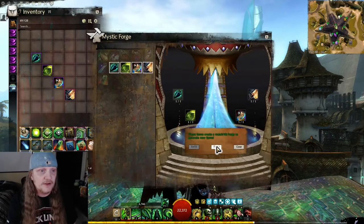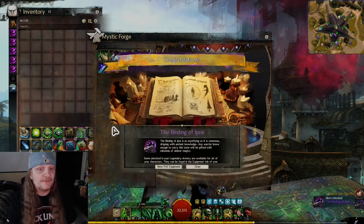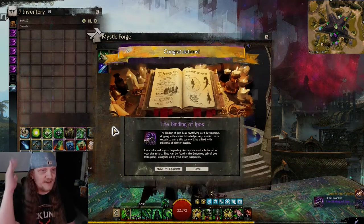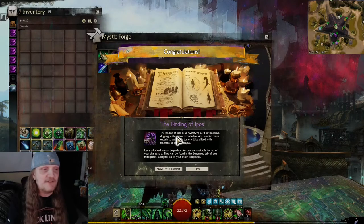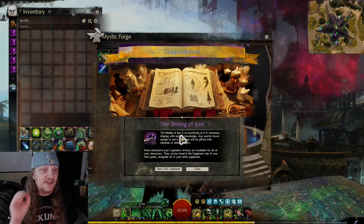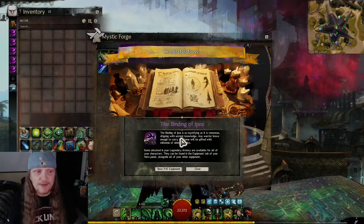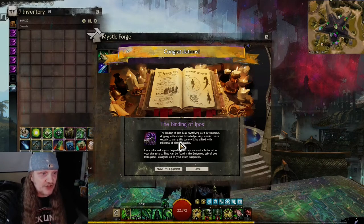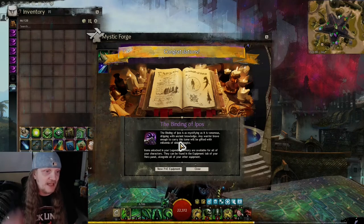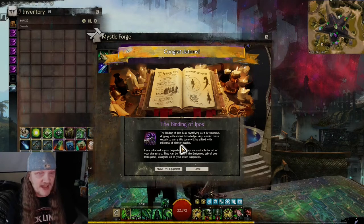We forge it — and the skin is unlocked: the Binding of Epos! The Binding of Epos is as mystifying as it is venomous, dripping with ancient knowledge. Any warrior brave enough to carry this tome will be gifted with millennia of sinister magics.